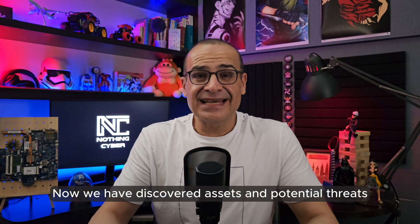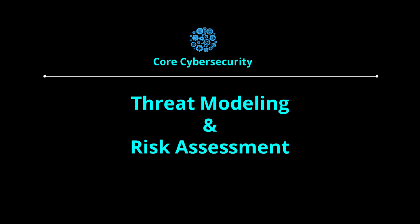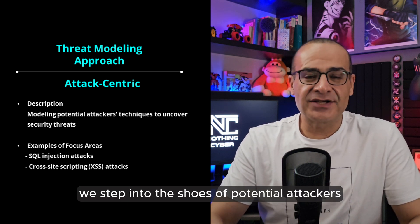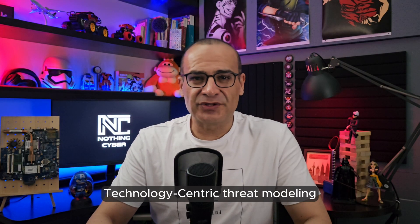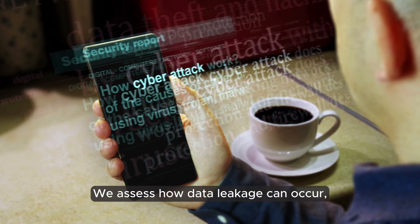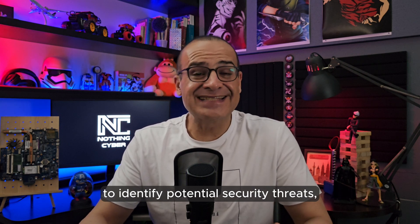Now we've discovered assets, potential threats, and gathered valuable intelligence — we need to figure out how each threat and associated risk may impact us. That's where threat modeling and risk assessment come in. Threat modeling is a structured process for identifying and evaluating potential threats and vulnerabilities in a system, application, or environment. In an attack-centric approach, we step into the shoes of potential attackers — for example, modeling how they might breach our system via SQL injection or cross-site scripting. Technology-centric threat modeling focuses on specific technologies, assessing unauthorized access. Data-centric threat modeling centers on protecting sensitive information, assessing how data leakage can occur via phishing or insider threats. Finally, we could examine process flows, such as payment processing in an e-commerce platform, to identify potential security threats, issues, and gaps.